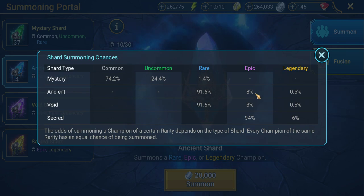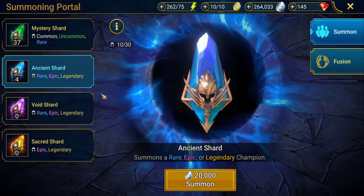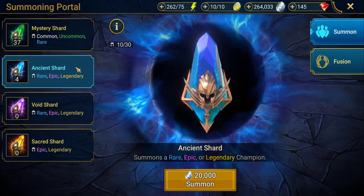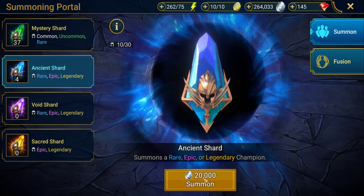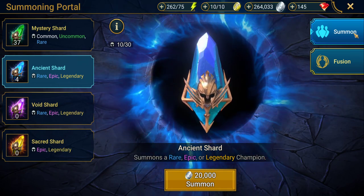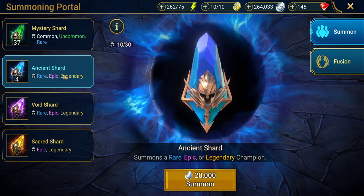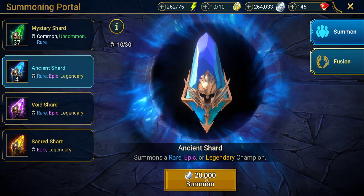With ancient and void shards it's kind of up to you. Personally I'll probably hold on to void shards until the event, but ancient shards — go crazy, do what you want. It's always worth saving for these events for the increased chance. However, if you have no other champions, using them when you get them might be a better idea as it could give you more options to work on. So that's what we're doing today with these four ancient shards.